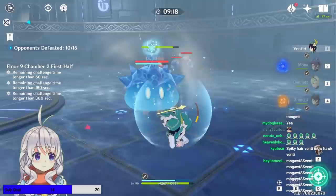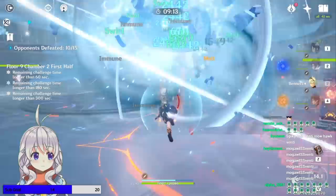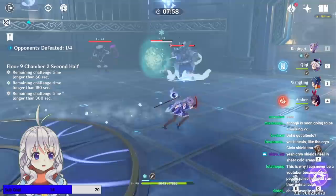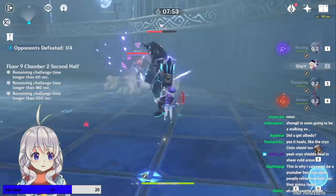Floor 9, Chamber 2, first half is pretty much like Floor 9, Chamber 1 first half. We have 15 enemies — Slimes, Hillichurls — pretty standard stuff. Floor 9, Chamber 2 second half are Fatui guys, nothing really special about them. We have two Electro ones, which you'll want some ice to take care of if you can't kill them fast enough. And of course a Cryo dude as well, which is usually the most dangerous.